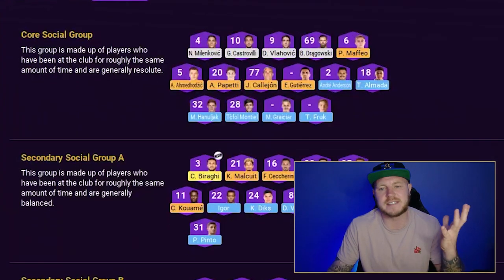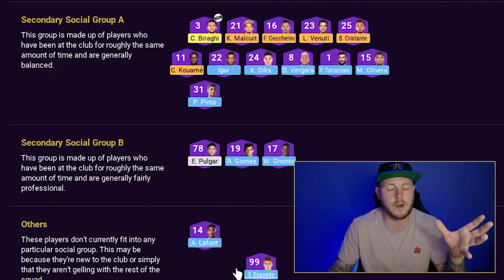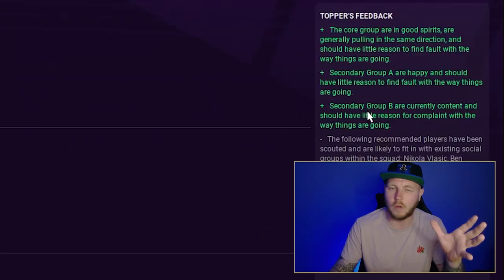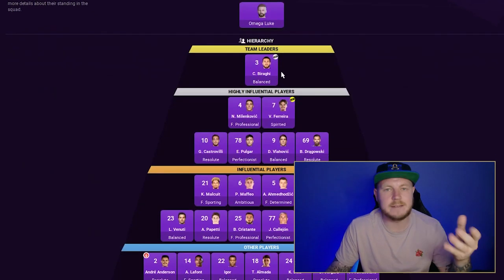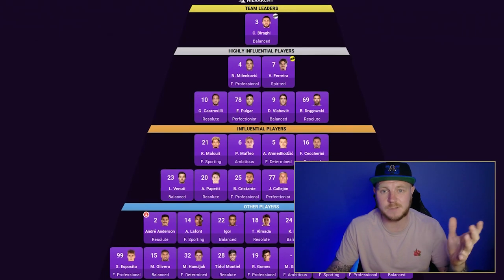If you look at your social groups, you get an understanding of who's friendly with who. I've got a few players not in social groups, but it does give you feedback on those groups — everything else seems quite positive. It even gives you recommended players who would fit into your social groups. Learning about the hierarchy and team leaders is also important — selling your team leaders could kick up a fuss.